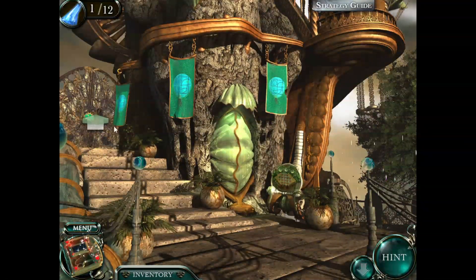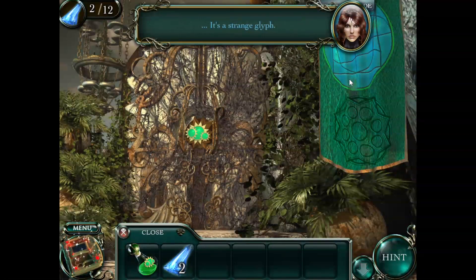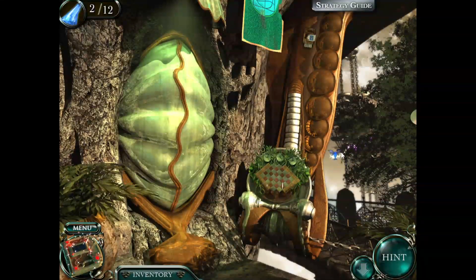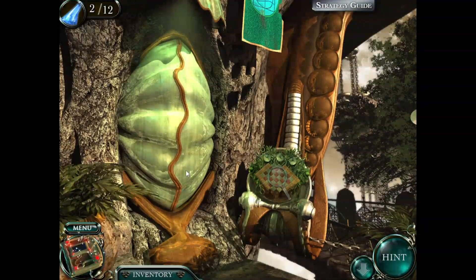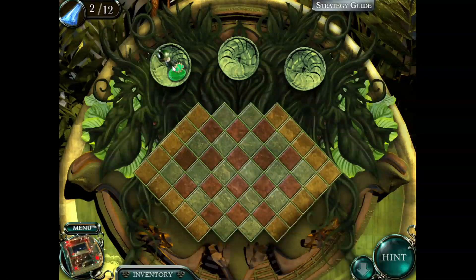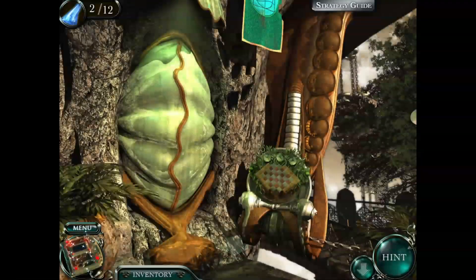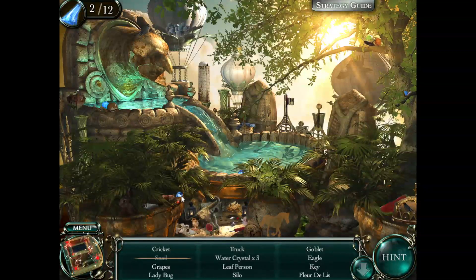Where am I supposed to get all these shards? Here's one - 2 out of 12. It's a strange glyph. We're filling it up, and here's our first collectible - we've got to get 8 of those. It looks like something's supposed to go in here, so we're gonna have to come back to this puzzle when the time is right. Maybe that will open the door. We're into another hidden object scene.